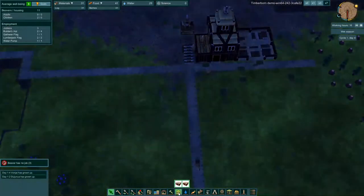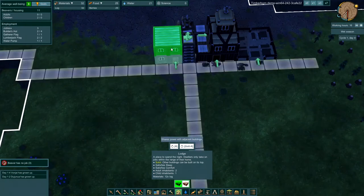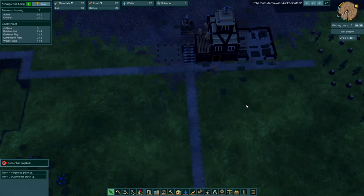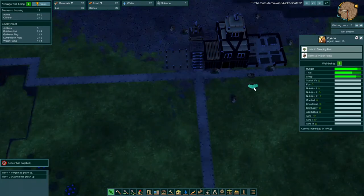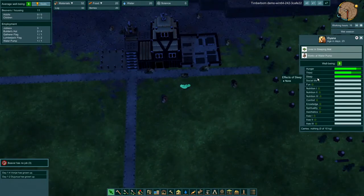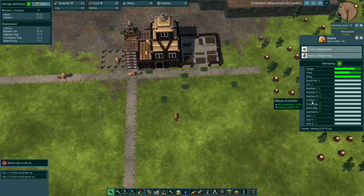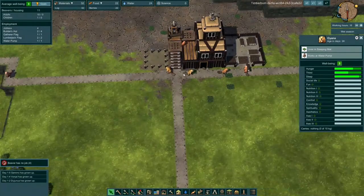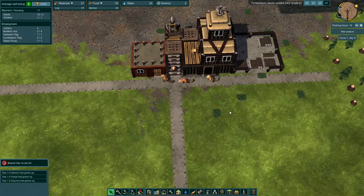Next we're going to start building some housing, some lodging. Let's go ahead and plop down a lodge here, and remember this game has a lot of verticality — we're going to plop down a lodge there too. They will start to build two houses, which will increase their average well-being. So they've got hunger, thirst, and sleep — the basics — plus social life which we can fix with a campfire. Comfort will be improved by having a house, and as we build more lodging that will improve their overall well-being, giving them bonuses like faster walking speed or improved strength.